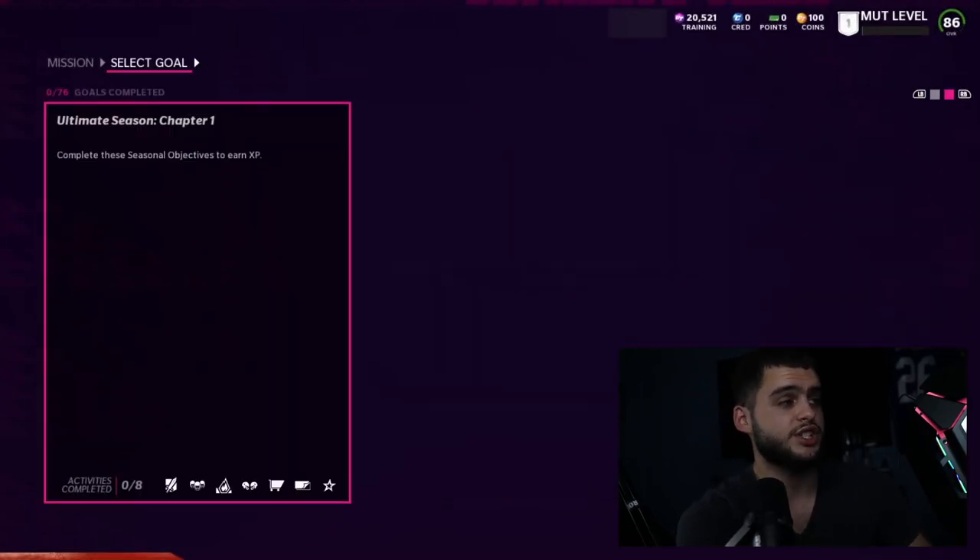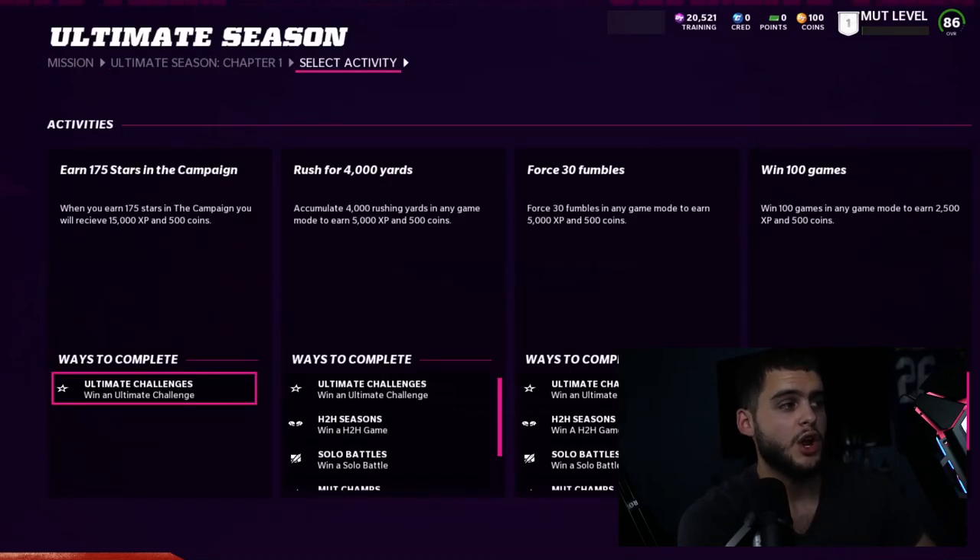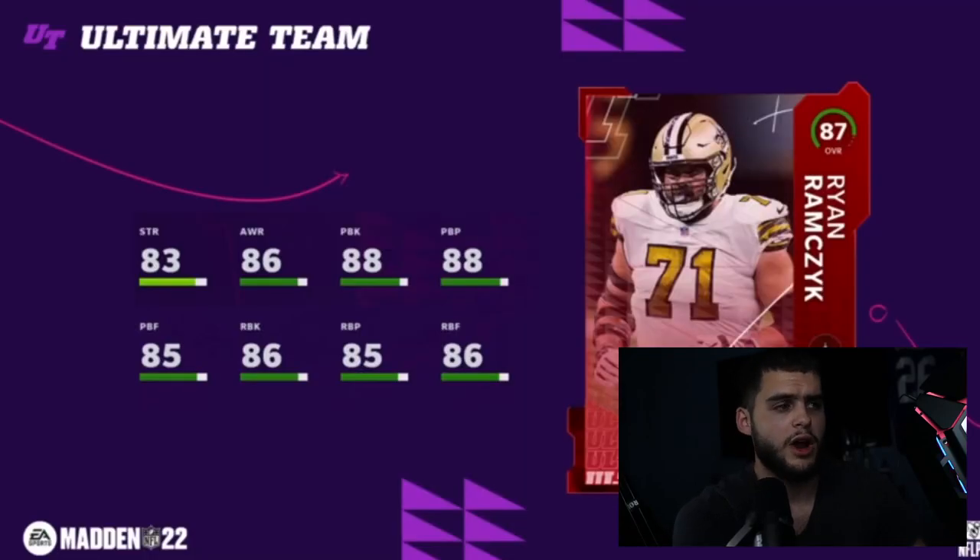Ultimate Season Chapter 1 is going to be very similar to a battle pass. Earn 175 stars in campaign gets you 15,000 XP, rush 4,000 yards gets 5,000 XP, force 30 fumbles gets 5,000 XP — lots of stuff you can do in solos. You don't have to play the same one over and over again, unless they make it so you can't double up on stats from the same solo, which will be interesting.